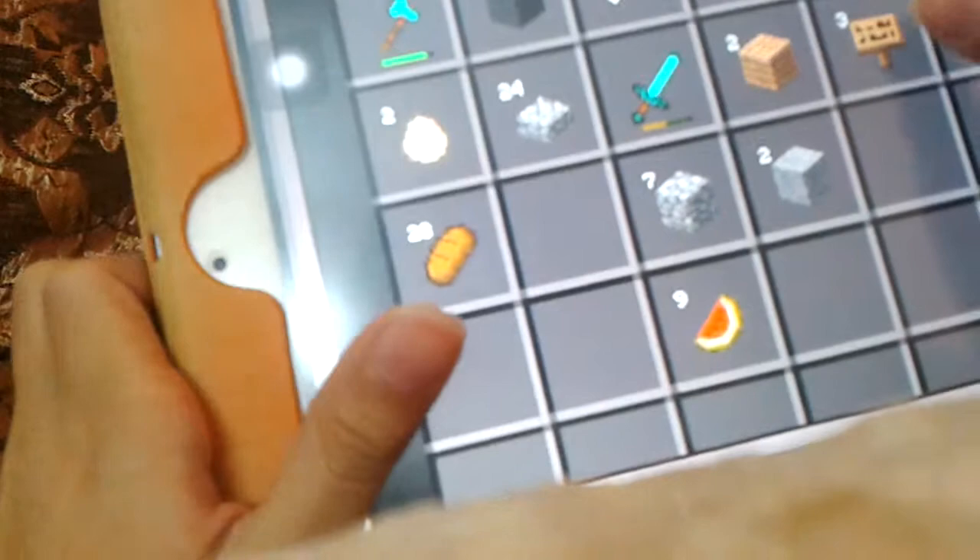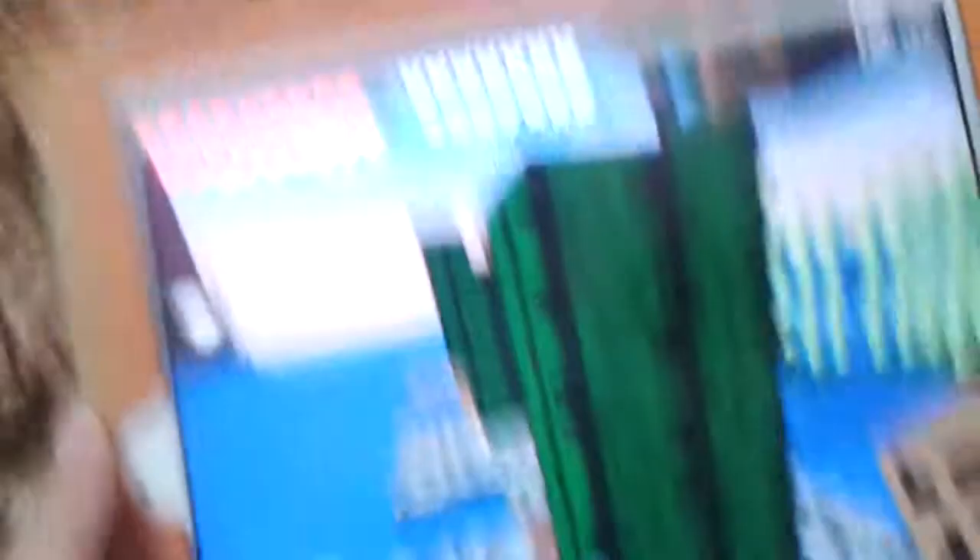Hello, this is a tutorial of how to break characters instantly without destroying. All you need is just a sign. You don't need to wait at all — all you need to do is just press the characters with the sign.